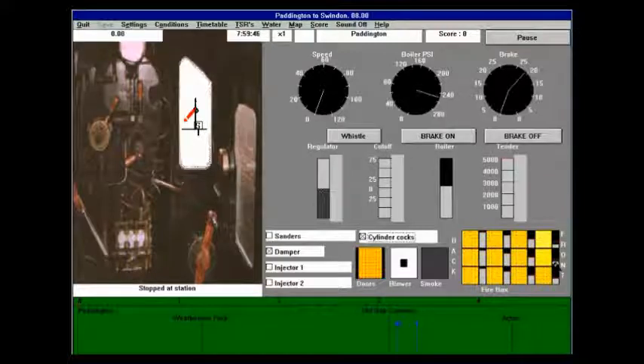Here I'm building up the fire and getting ready for departure. I'm going to have the highball in a few seconds, so I want the locomotive to be ready to roll. As soon as I get the right-of-way, I'm going to open the cutoff to 75, toot the whistle, and take off the vacuum brake. Unfortunately, they don't give you any indication of your cutoff or regulator position, so you have to guess it, which I don't like at all.